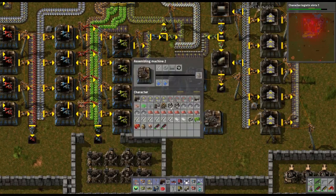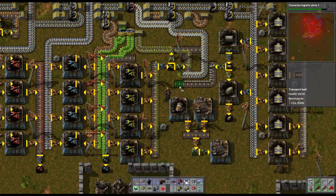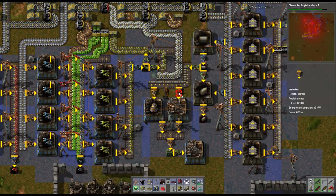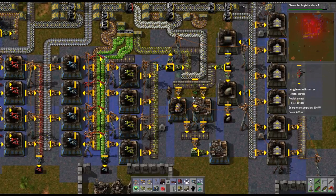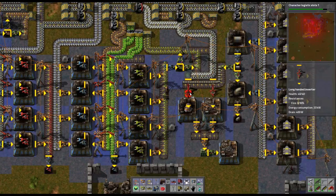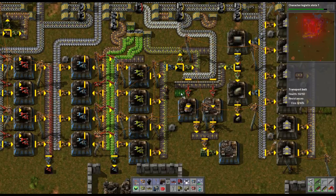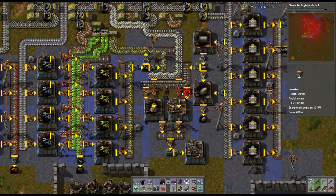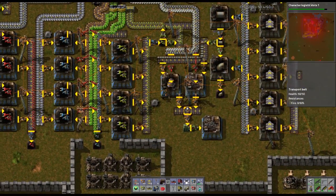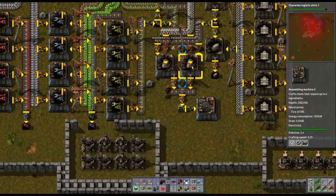We're going to need some regular inserters and a couple of long inserters. Let's extend that out so we can power these guys in the center. There we go — now we're making engines, now we're cooking with gas. These take a while and that's why I set up two of them.